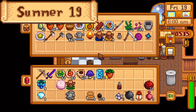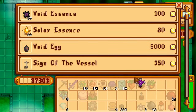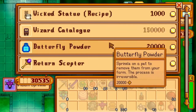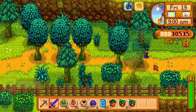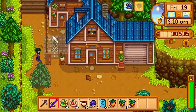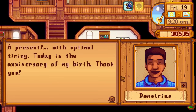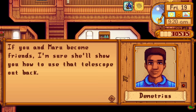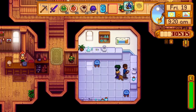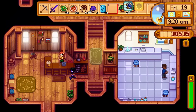Day 19 of summer — today is Demetrius's birthday. He's given me the gift I needed, so I'll give him a gift he'll love. I start by getting a gold strawberry out of the fridge, buy another sprinkler from Krobus, then give Demetrius his birthday present — a 20-day-old strawberry. He goes from 3 hearts to 7 instantly. I spend the rest of the day ice slime farming, ending the day with 68 winter seeds.